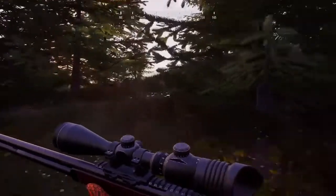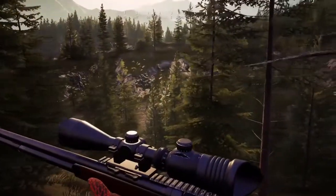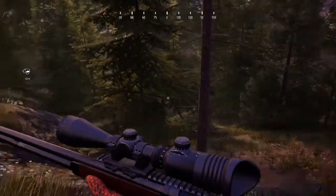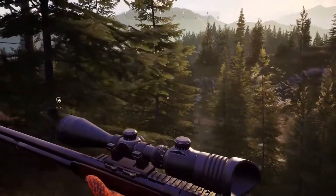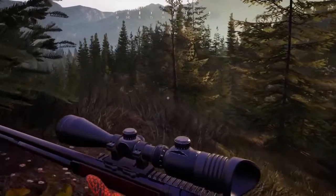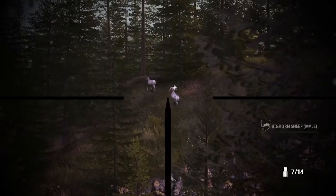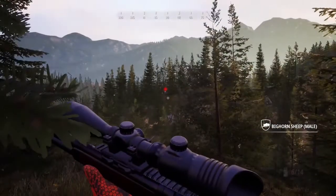Now let's get into the animals that are actually worth something, starting with bighorn sheep. They're definitely worth more than everything we've talked about so far, though not a very valuable animal overall. Bighorn sheep can be found in the southern half of the map — from the hunting lodge southward is where you're going to find them. You'll usually find them in pairs, and they're actually pretty decent sized here. Make sure you have a high caliber rifle and they go down super easily.